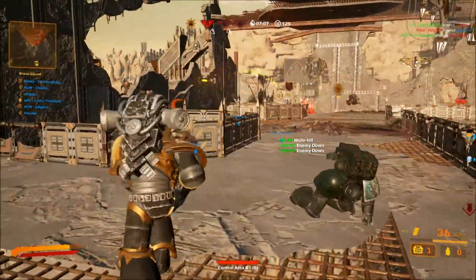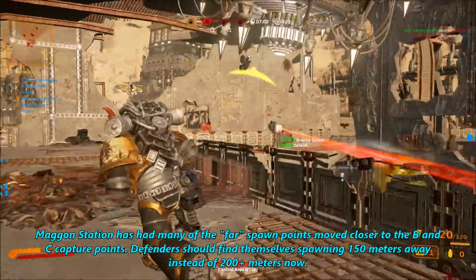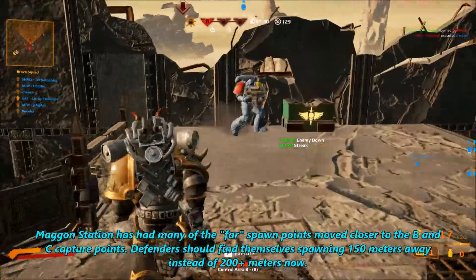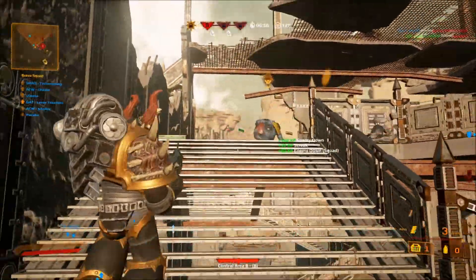Up next we have a Magan Station change, where Magan Station has had many of the far spawn points moved closer to the B and C capture points. Defenders should find themselves spawning 150 meters away instead of 200-plus meters now.